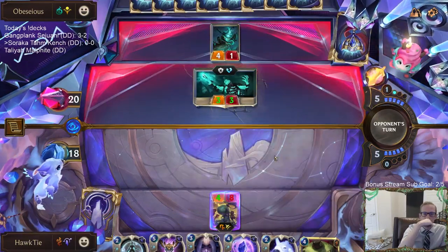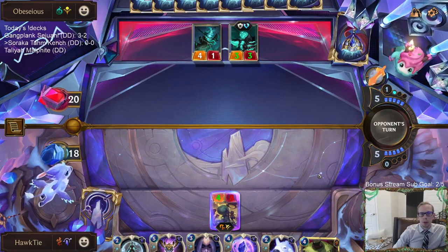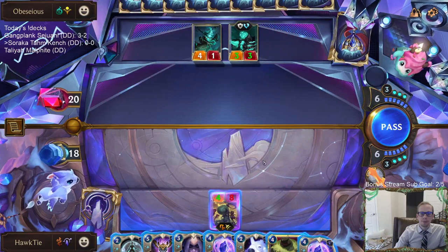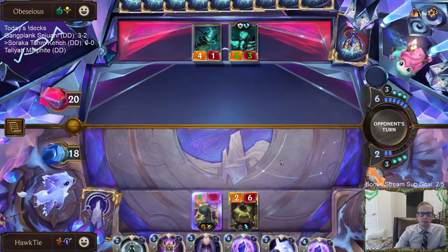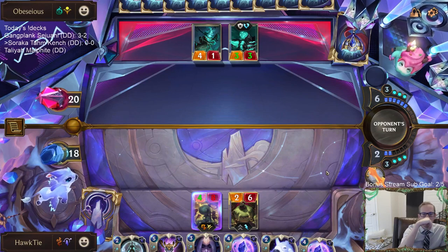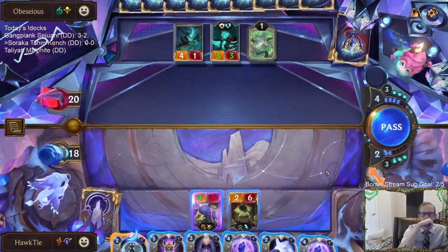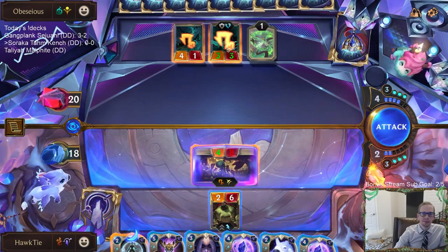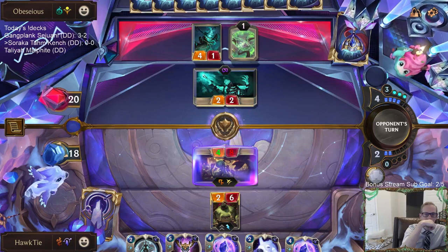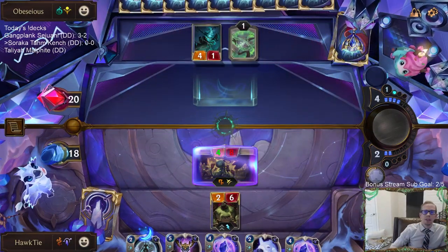Got a champion. Probably going to have to Hush this Undying sooner or later. I do have Tom Kench that could eat it, though. I wait until this round to be able to play Tom Kench and have protection. So that thing's still Hushed.